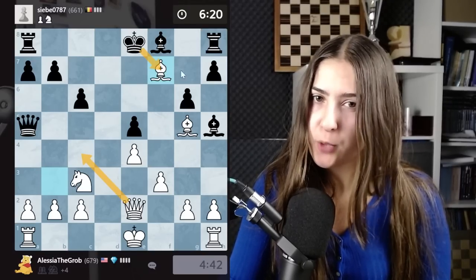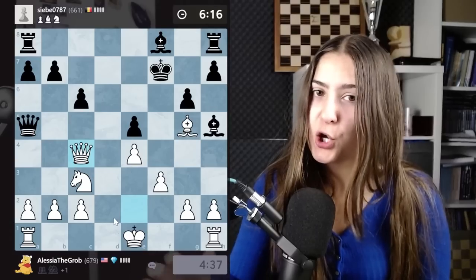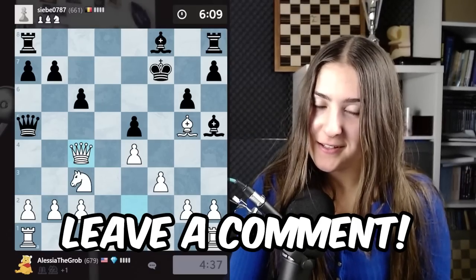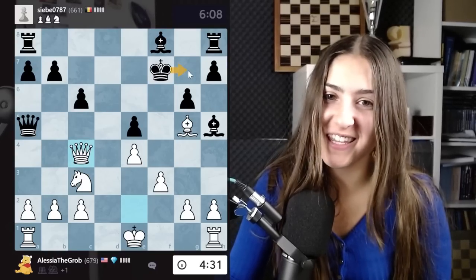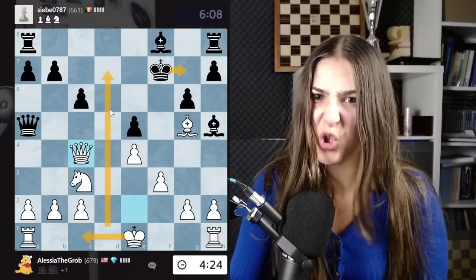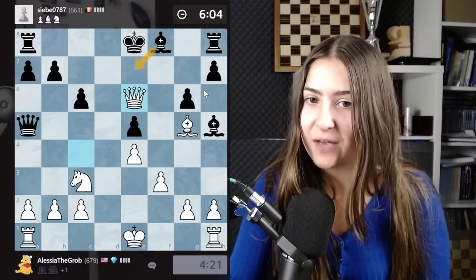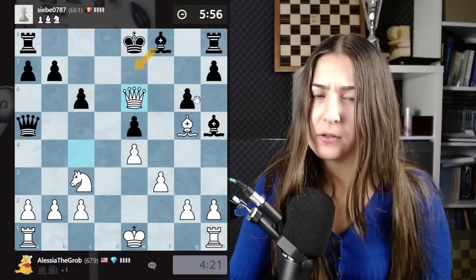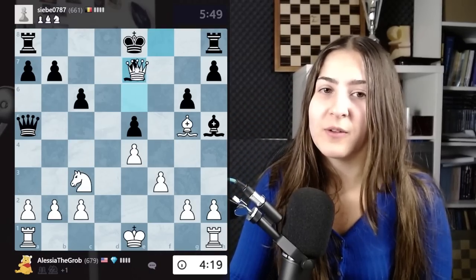I could go with this check, another check, bringing the king there — and there's something I might do. I will go with this, just because of the next move. Can you predict which move I'm going to play? The king needs to move. They took the wrong square — they had to go here with the king, and then I would have long castled, bringing the rook ready to go on the seventh rank — that would have been so powerful. But they went on e8, meaning this is check. The only move will be bishop to e7. Will my opponent resign, or will they play bishop to e7? They played the move — and so that's check.